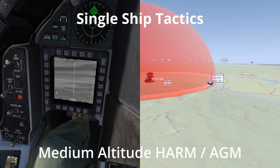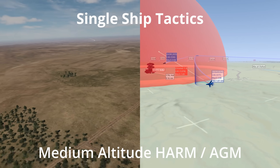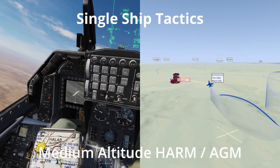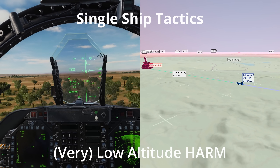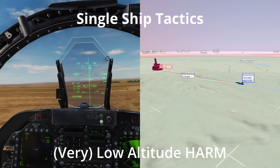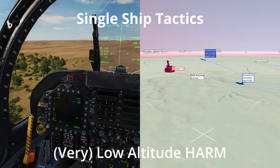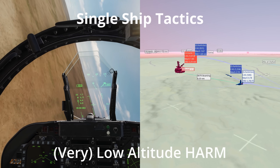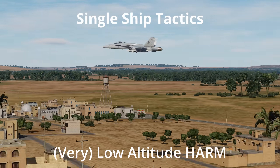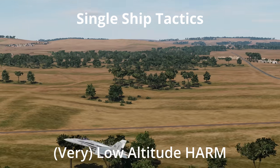Medium altitude HARM or air to ground missile shot: fly towards the SAM site and launch a HARM or air to ground missile at it before entering the site's threat zone. Depending on the site, this will destroy the track radar and render the site useless. Low altitude HARM attack: for modern SAM sites with massive engagement ranges, a low altitude HARM attack is the only way to destroy its track radar. Ingress low level and fire two HARMs at 12 and 9 nautical miles to ensure good probability of kill, as most modern SAM sites can shoot the first HARM down. For this tactic to be effective, you need to be under 300 feet so that the radar cannot see you over the terrain. Flying above 300 feet is almost certain death.